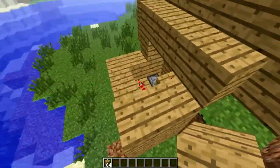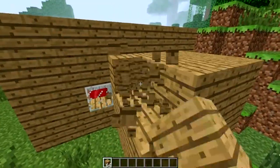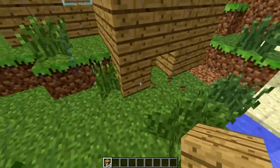Maybe it doesn't look very good, but it works. You can make it look like a house, or you can destroy these blocks and make it look a little bit better. So you can do what you want to in order to hide it.